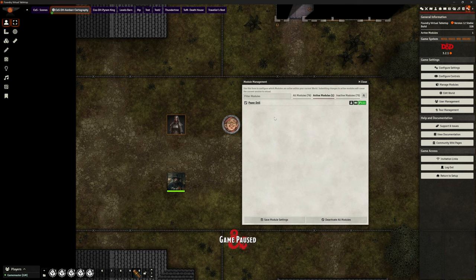Hello, welcome back. This is the Clay Golem. This is Foundry VTT version 12, and this is my test world.